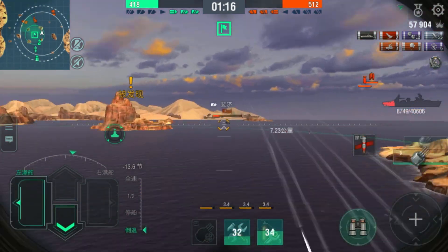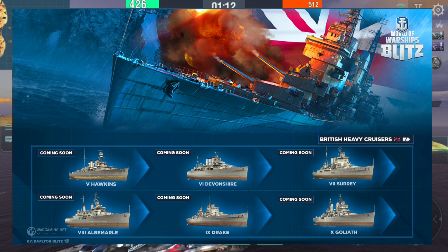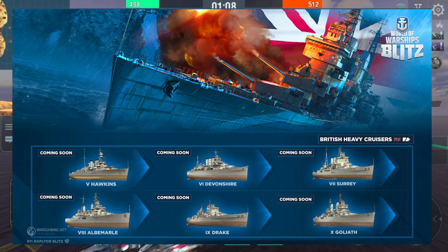What are these ships? At tier 5 we have Hawkins. At tier 6 we have Devonshire. At tier 7 we have Surrey. And then at tier 8 we have Albemarle.